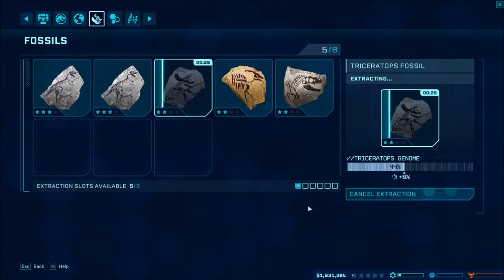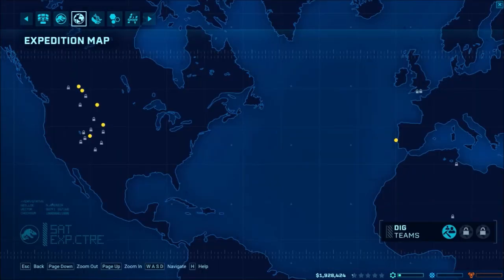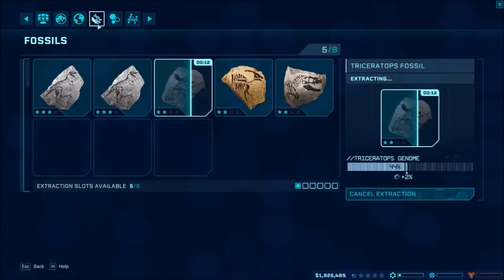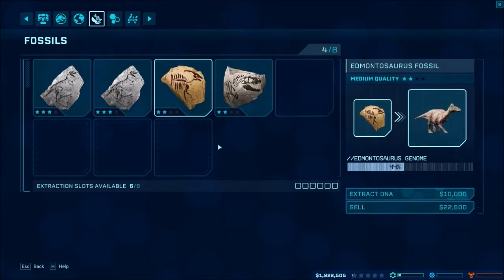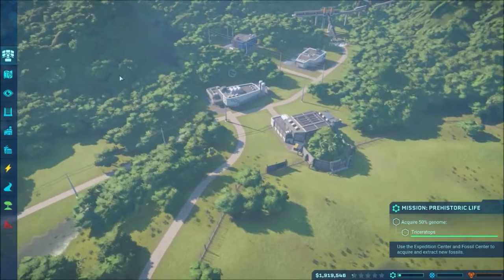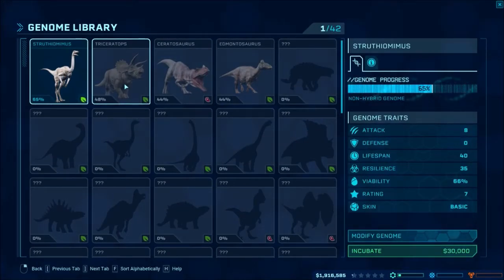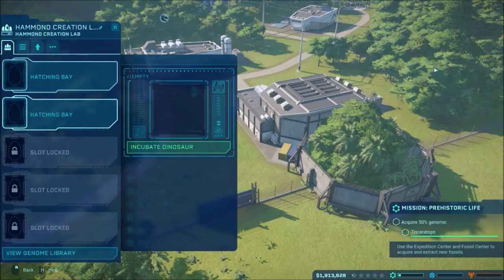Okay, that scared me. 28 seconds. Alright. Isla navigation. Expedition map. Oh, I think it's done. Or not. We'll just wait for it. Acquire 50% genome - use the expedition center and fossil center to acquire and extract the fossils. I did that. We didn't get 50, we got 48.